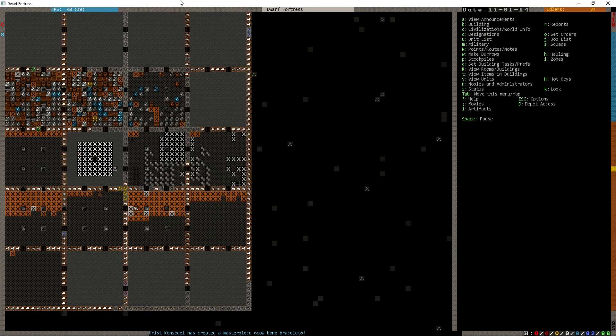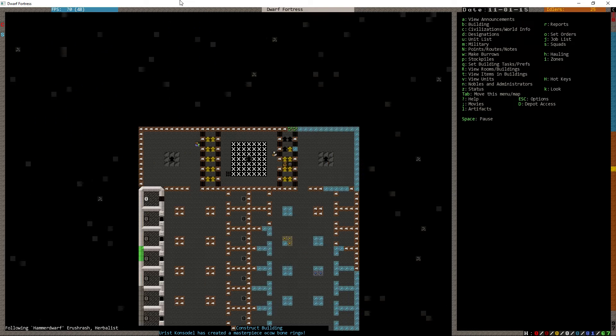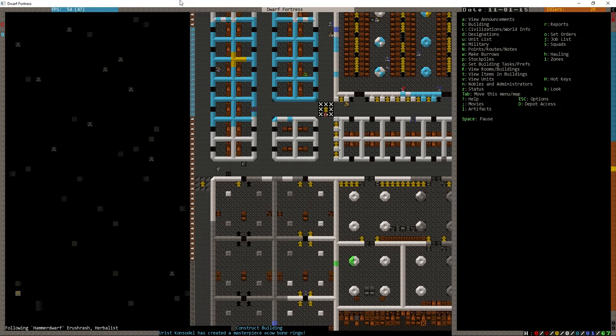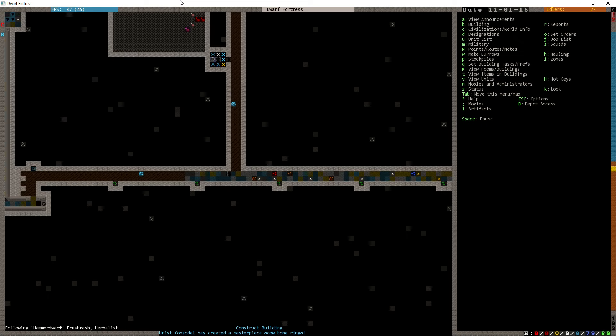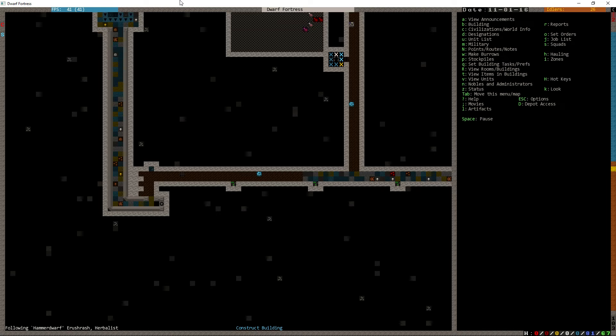I'm gonna watch for somebody to come pick up this wall grate. Oh, this looks promising — nope. This looks promising — nope. This guy? Yes! We have found our man. Now let's see from which side he attempts to install this grate. Hopefully he does it from the proper side. Mr. Hammerdwarf Herbalist, don't be a fool — install your grates properly.